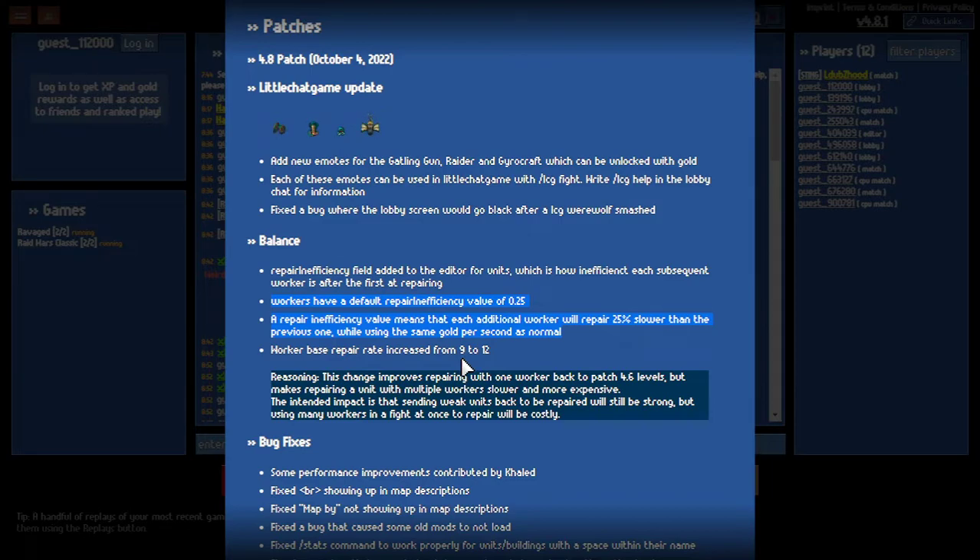If you get a third worker, that's when the nerf starts coming in. I'm not exactly sure how the stacking works yet — whether it's 25% of the previous worker's repair rate or an additional 25% of the base 12. So the third worker might repair 6 or roughly 7.5 HP per second. That'll be interesting to test. Ultimately, you can simply say that mass repair is less efficient than it was, and it still costs the same gold as if all workers were repairing at full rate.